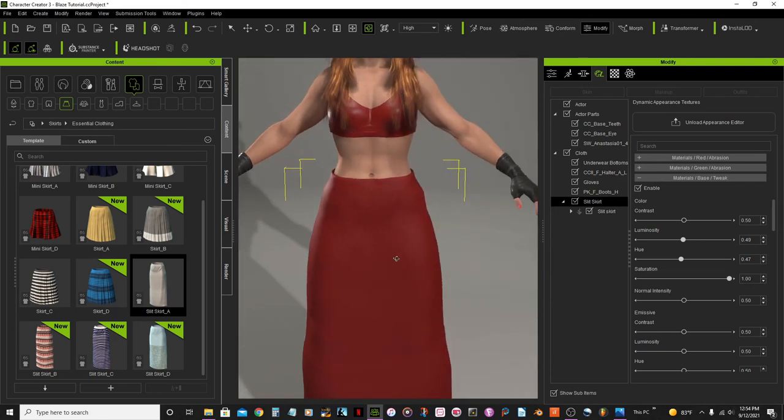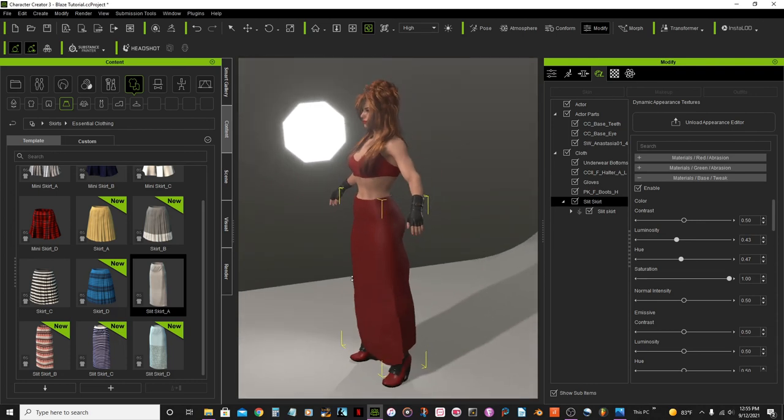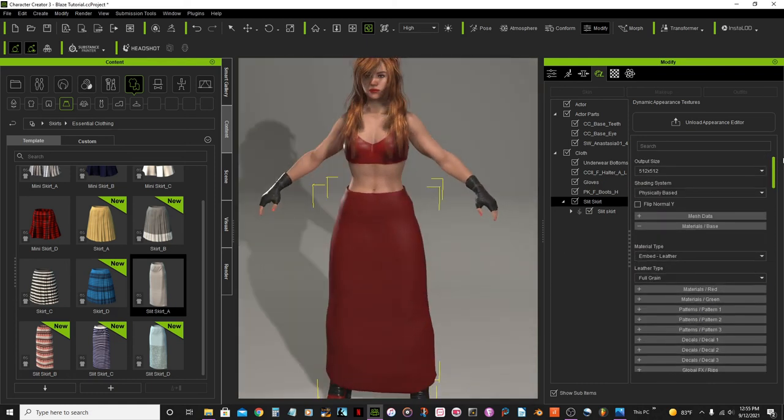Set hue to 47. For some reason this skirt looks a little brighter than the top, so I'll lower the luminosity here until I think it matches the top. I think that will work — awesome. Let's increase the resolution and close the appearance editor.